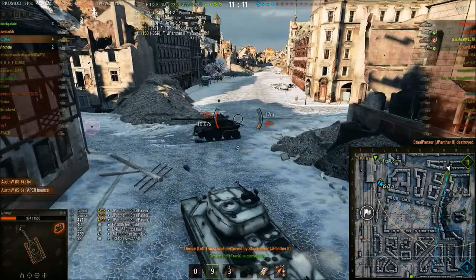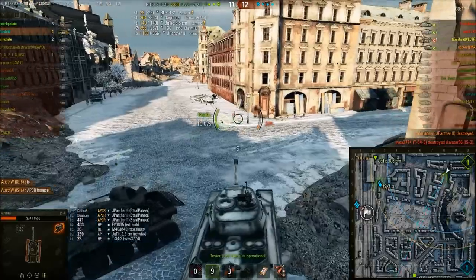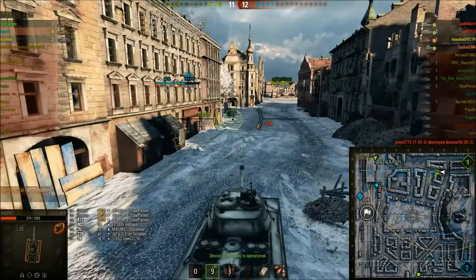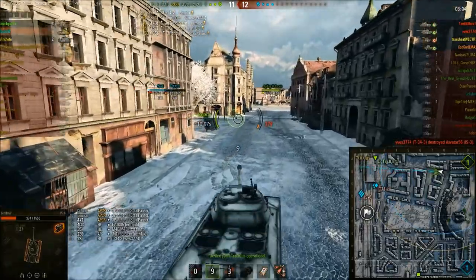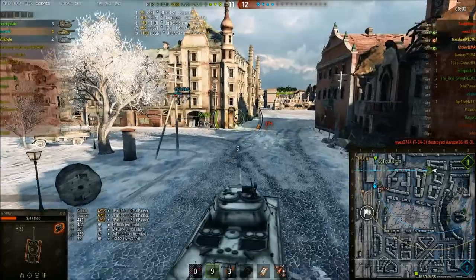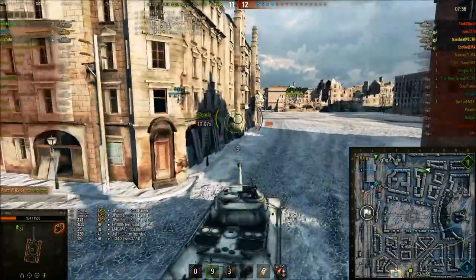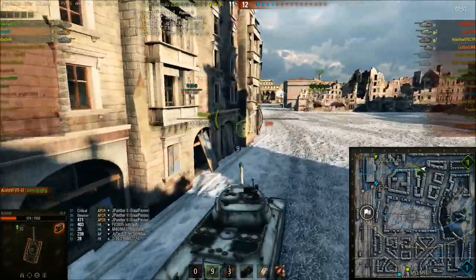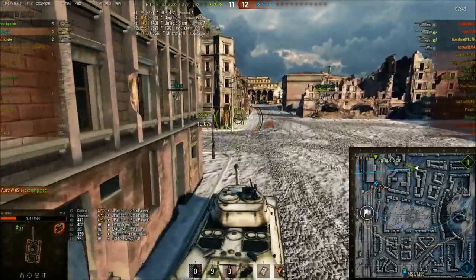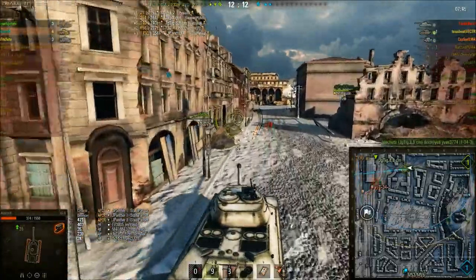That's one of the reasons I do love the IS-6 — the armor on this tank is just troll. The side and rear armor on this tank bounces shots when you wouldn't be able to bounce them in most other tanks. It's one of the reasons why I much prefer driving the IS-6 over, for example, a tank like the 112. It has much better troll armor, side and rear.